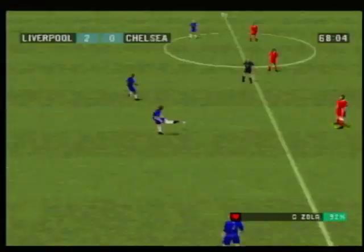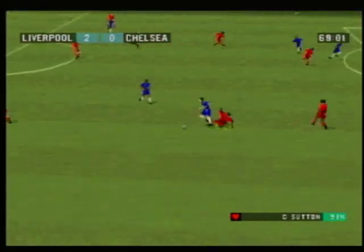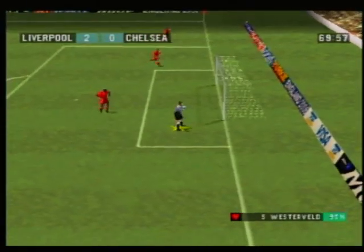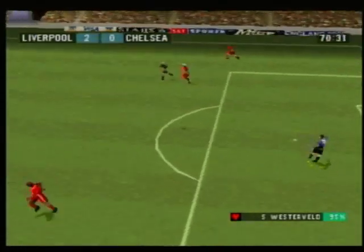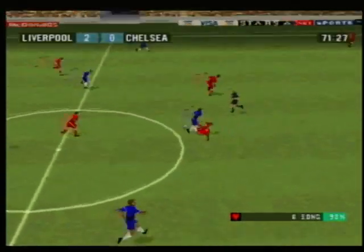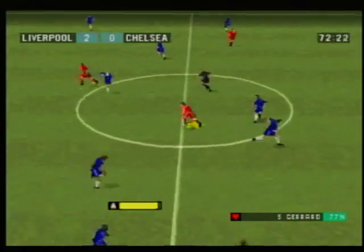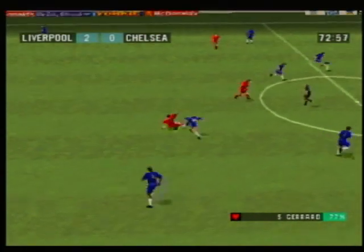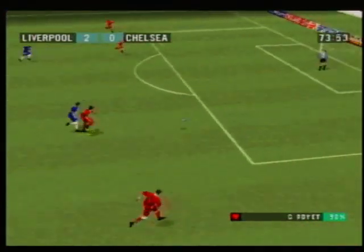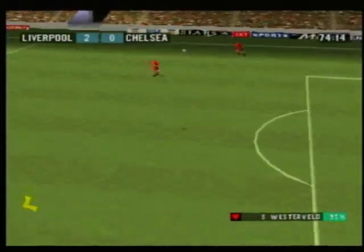Free kick given by the referee. Wise. Sutton. Well headed — fine save from the goalkeeper, and his clean sheet remains intact. He looks in good shape, this keeper. Gerrard. Wise. Gerrard. Boyer — he's missed the target, and that is a wasted chance.